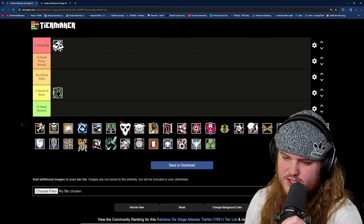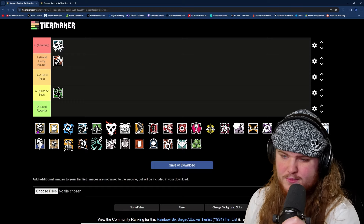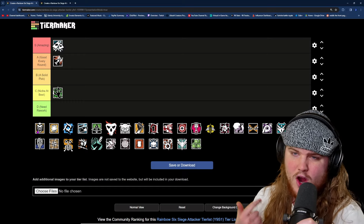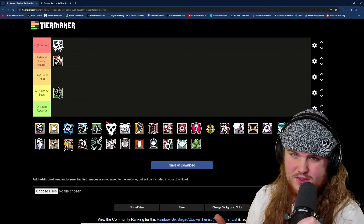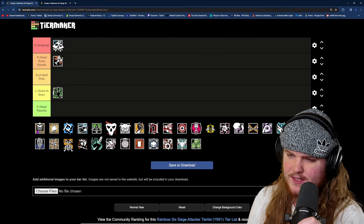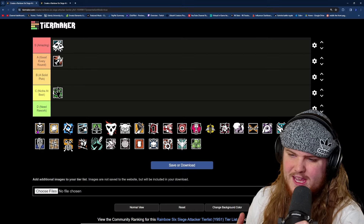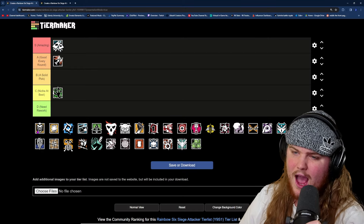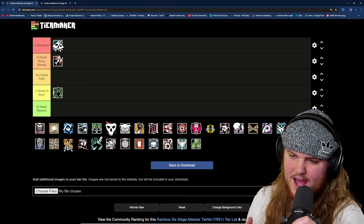Moving past Amaru, we have Ash, and Ash is an easy A tier. Her breaching rounds are extremely useful for dealing with utility on defense. Her guns are really strong — the R4C is one of the best guns in the game and now has an ACOG with really good attachments. The G36C has always been a fan favorite. On top of it all, she's a three speed, which allows her to be a pretty good fragger. Due to how easy she is to use, the utility she provides, and her fragging ability, she deserves A tier.